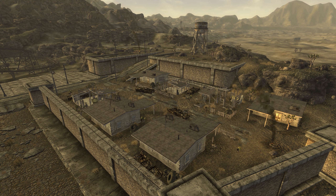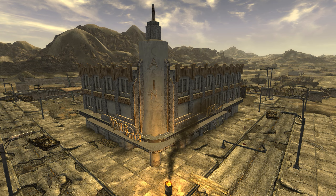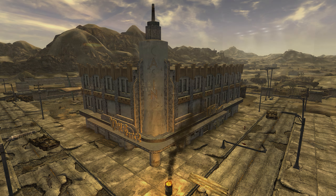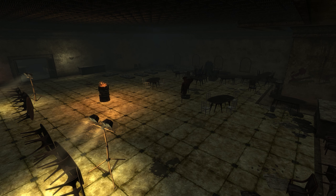Despite this fact, there is a Nevada Highway Patrol Station on I-15 south of Prim in California. Though ostensibly both the Vicki and Vance and Bison Steve were casinos before the bombs, only the Vicki and Vance appears to have reopened as such, with the Bison Steve containing no gambling equipment.